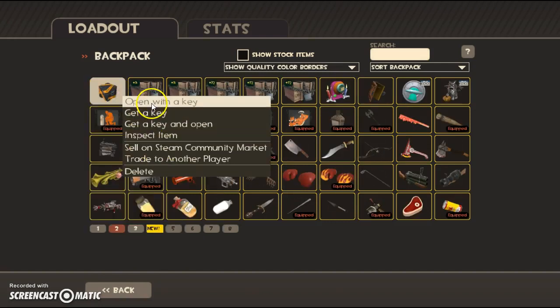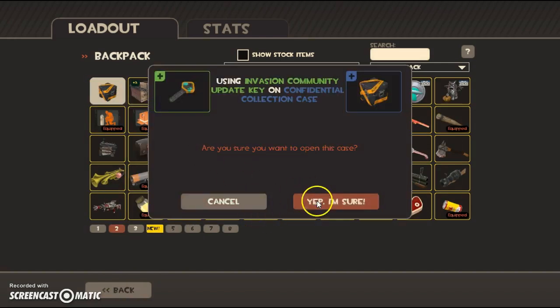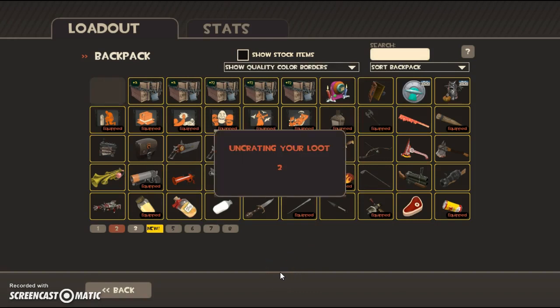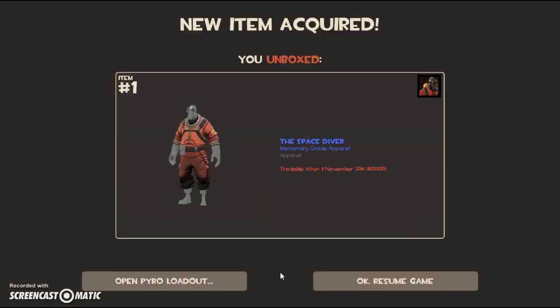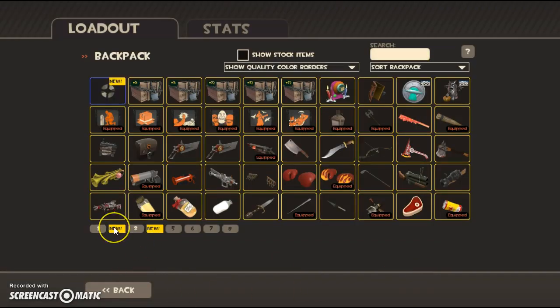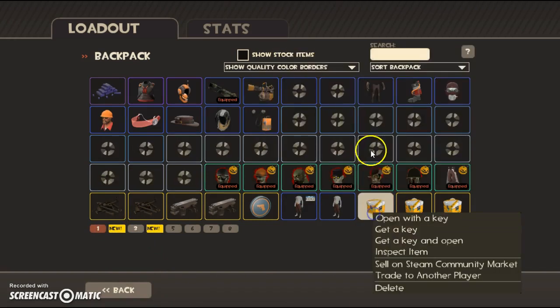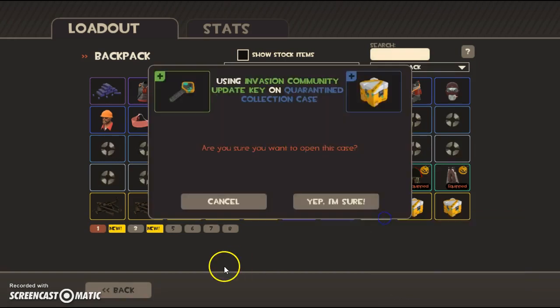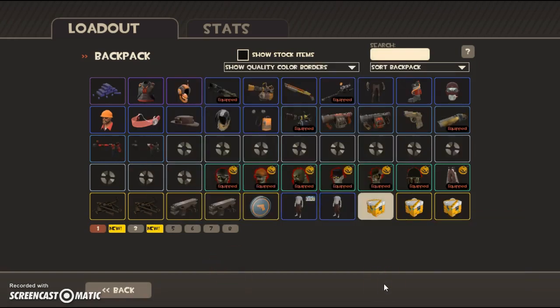There's the two Invasion keys. Let's open this one first. Pretty sure we're going to get something we already have. If we do, sell...